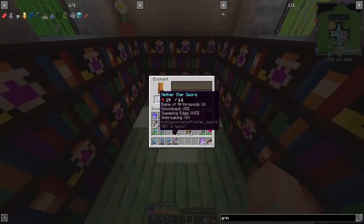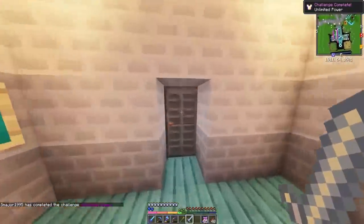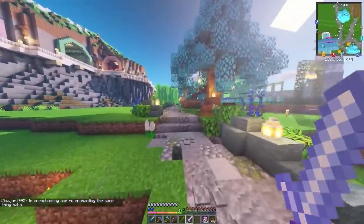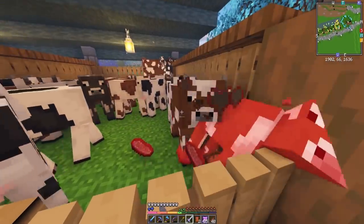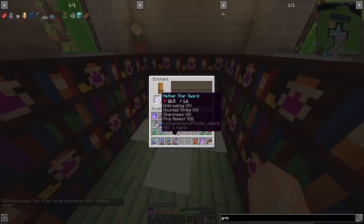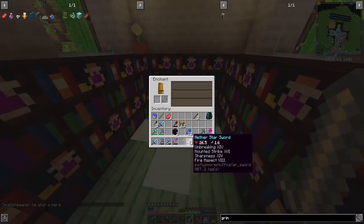Bane of Arthropods is rubbish. Sweeping Edge 18 — what does that even mean? I kind of want to hit something with this. Oh my goodness, that has Bane of Arthropods 20! What does that do — do I just look at spiders? I tried it on a cow — it doesn't even make a death noise, it just dies. Oh, Unbreaking, Sharpness, Fire Aspect — this sword is so good! Unbreaking 14, Mounted Strike 16, but it's the Sharpness and Fire Aspect that I love. That's sick.